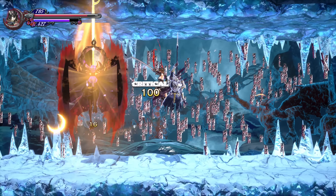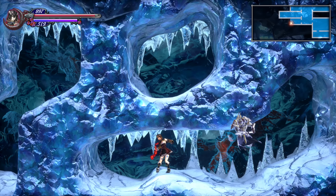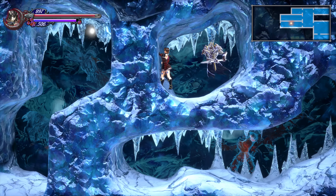Defeating Gremory will grant you the Dimension Shift Skill Shard. Using the Dimension Shift can get you past the Ice Wall further on in the tomb so you can reach the game's final two bosses.